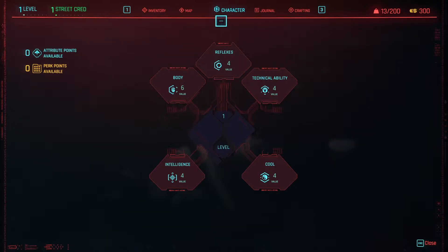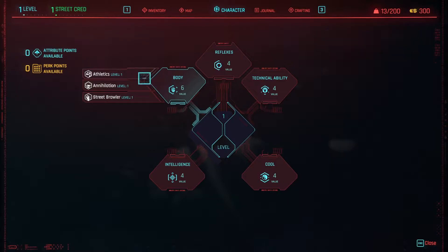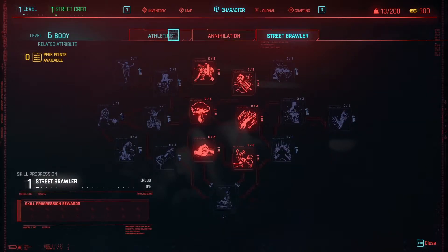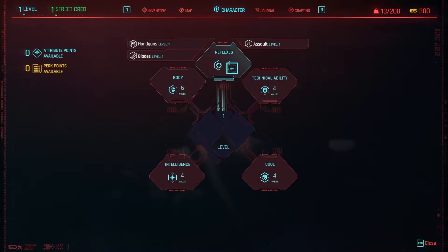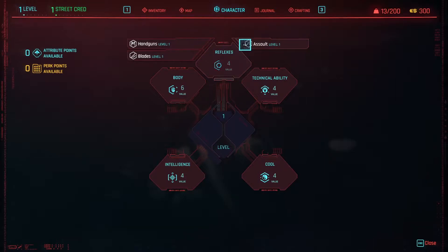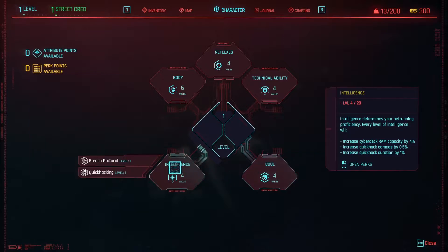Character. Okay, so here are the attributes we chose earlier. But can we see the skills as well? Athletics, Annihilation, and Street Brawler. Oh my god. Reflexes, Assault. Oh my god dude, we have so many skill trees. So each attribute has like three skill trees. That's crazy. This is gonna be a long ass game.